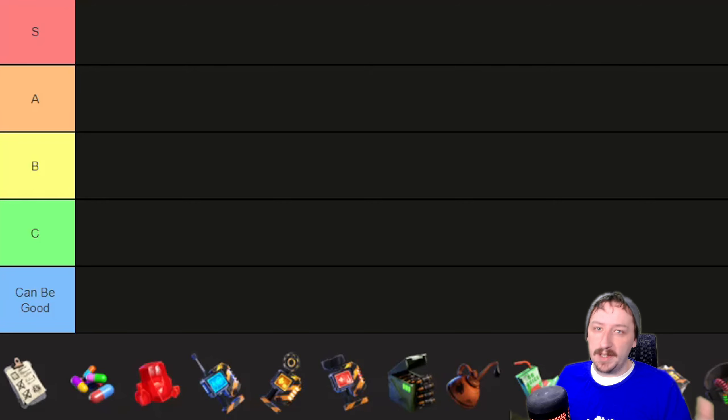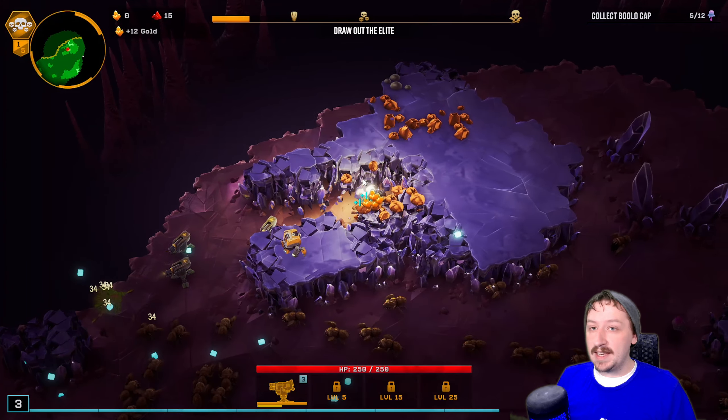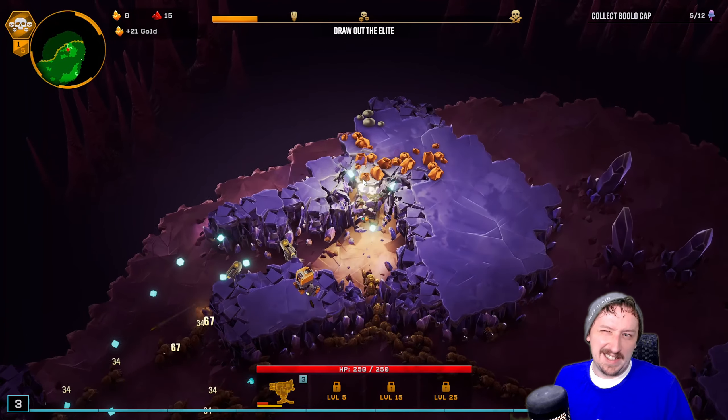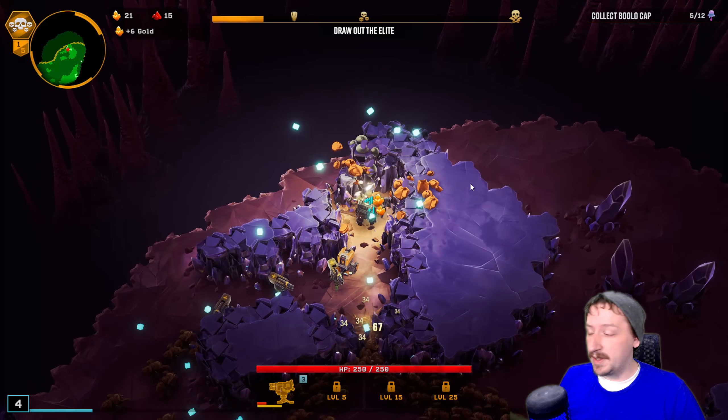The 'Can Be Good' tier covers artifacts that fluctuate heavily based on which class you're playing or whatever weapons you have. On certain weapons, certain classes, in certain runs they can be absolutely crazy, and other times you just don't really want them. So let's begin with the ones that are completely free, and then we'll go over the others.